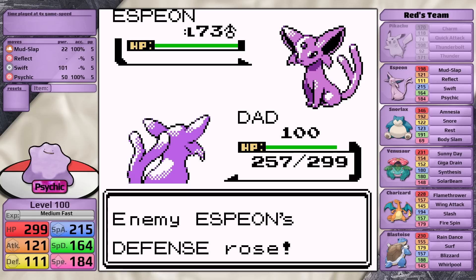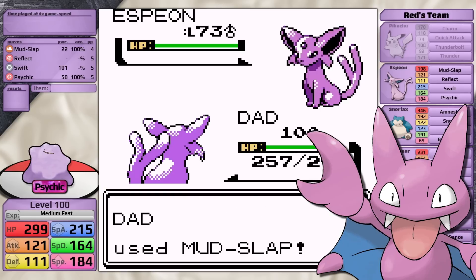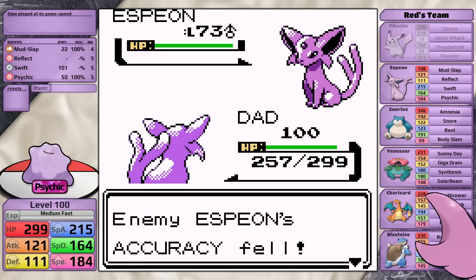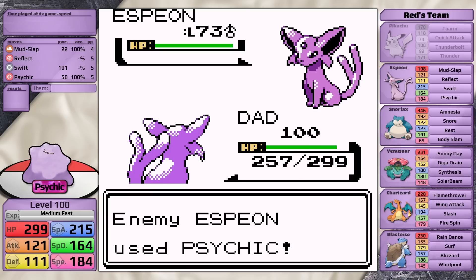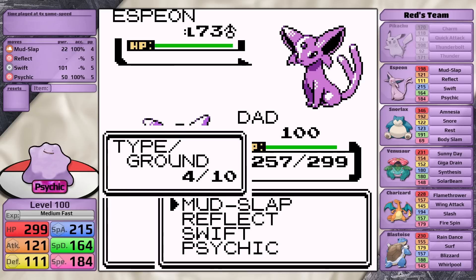In my challenges, using items from the bag in battle is banned. However, in this case I luckily have access to a move which, sadly, Gligar does not have access to — so Ditto is going to be using Mud Slap here to lower Espeon's accuracy, and this way I can get through the rest of the fight against it with it never hitting me once.